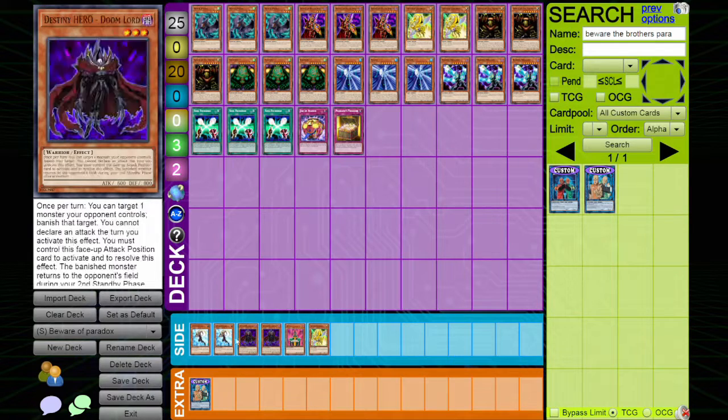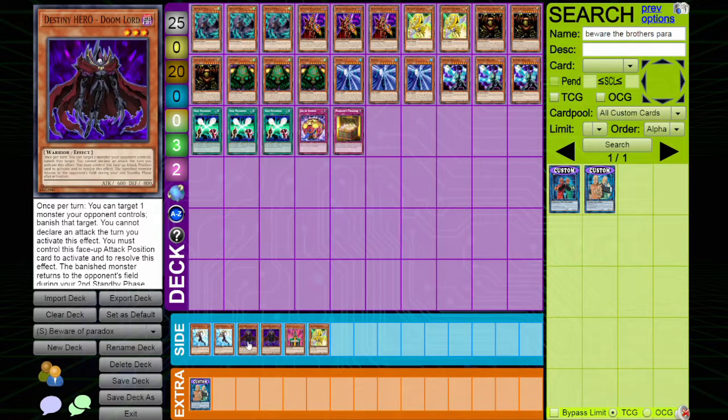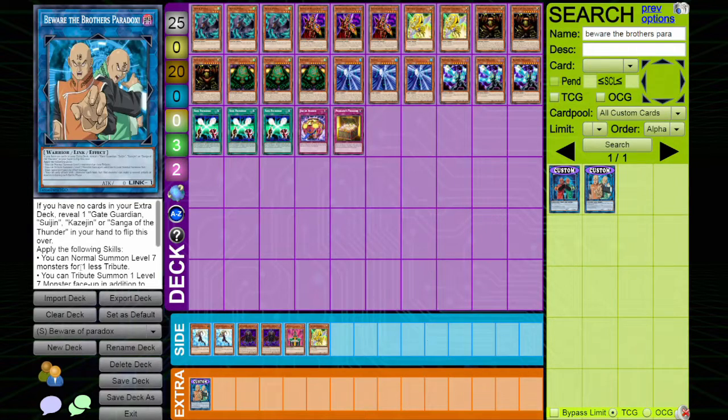The side deck is really cool too. Two Gymnast — the deck I was originally running was actually main decking this card, so I can definitely see people playing it. Two Doomlord for more monster removal. One Jinzo, and then the third Ladybug. You don't play any cards in your extra deck because your skill won't work if you do.